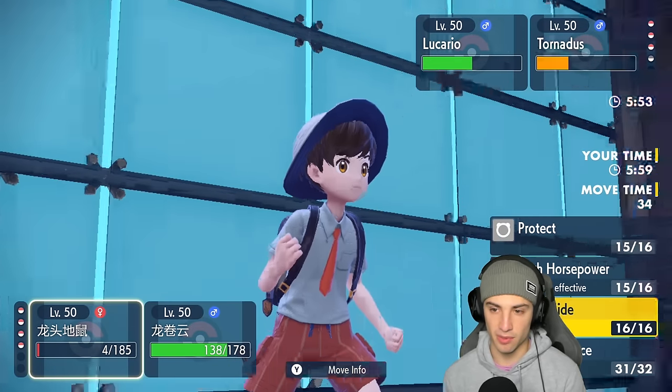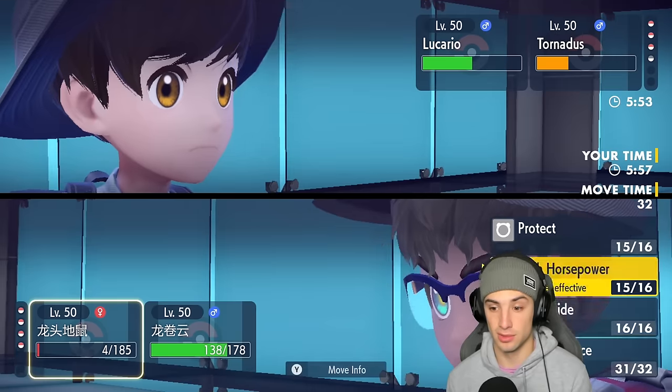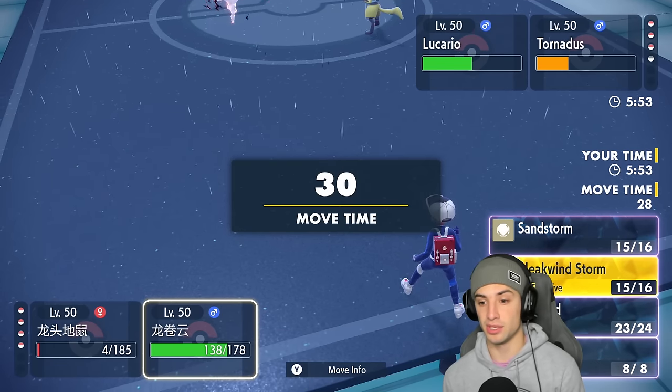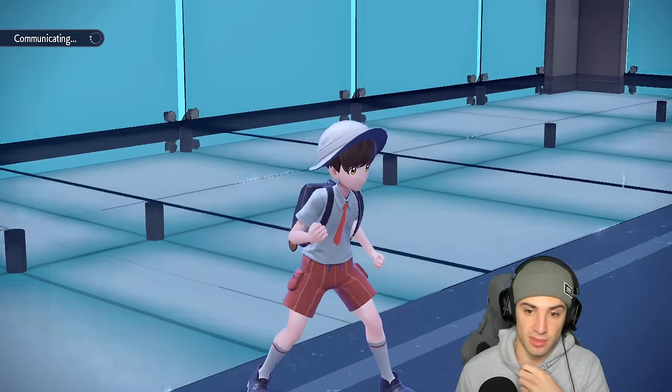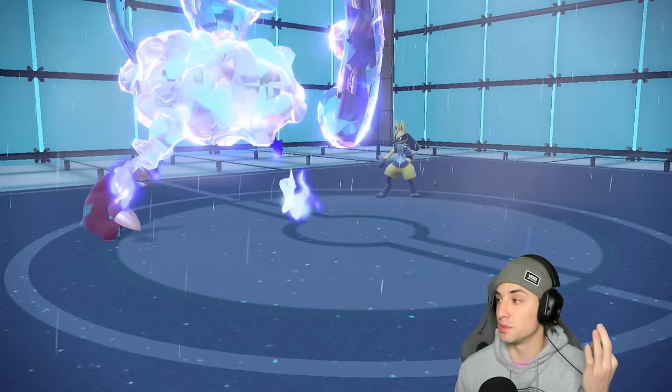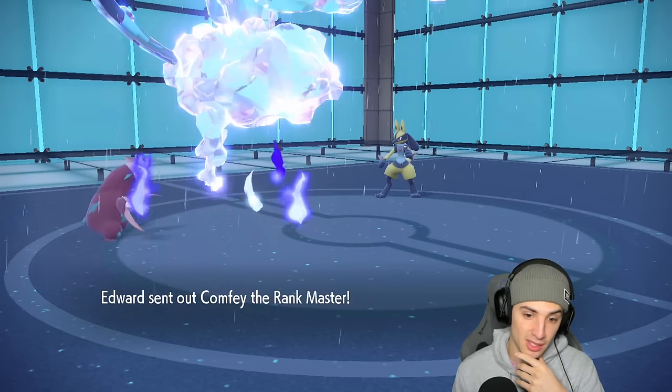Continuing to fire off Bleakwind Storms. I'd love to pop a Rock Slide but I'd rather just get rid of Lucario. He's bullet punching me regardless — he withdraws to an Assault Vest which is huge. Tailwind is ending very soon and I should be able to get off another one.